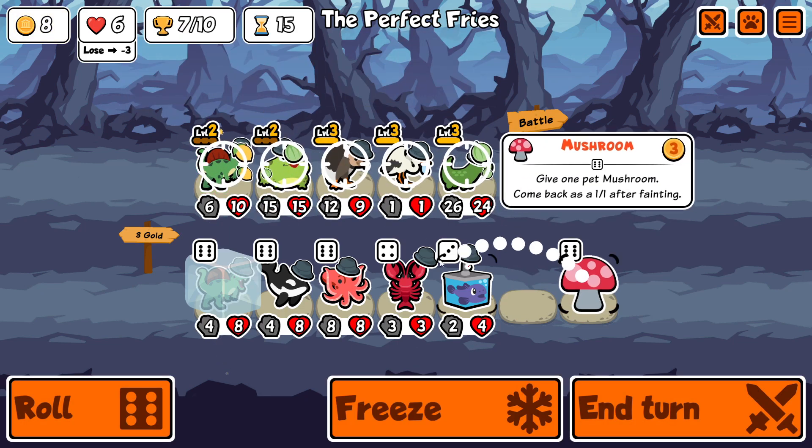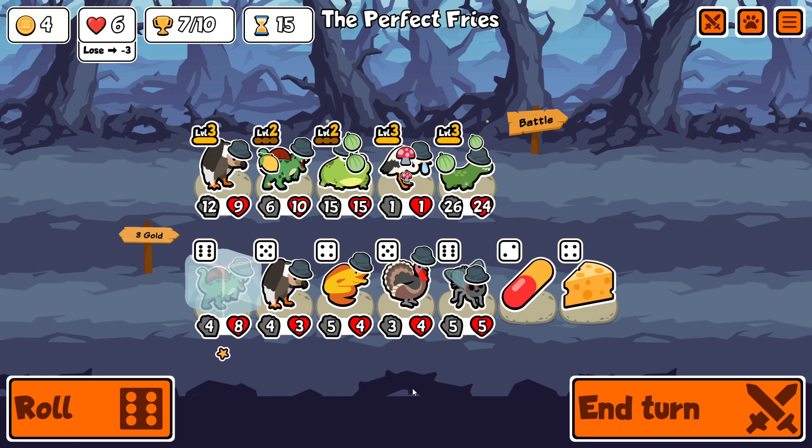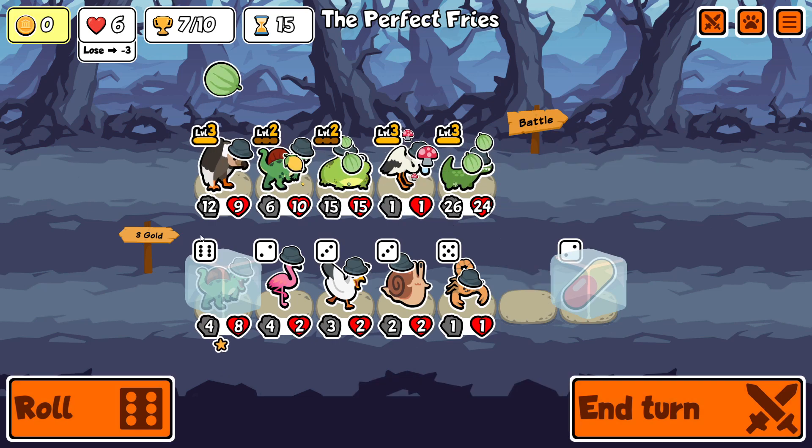I was kind of surprised that I already had the level 3 vulture badge, but we get another one up and another pill, which is great. However, at turn 15 I'm in a position where I can't sell anything anymore.